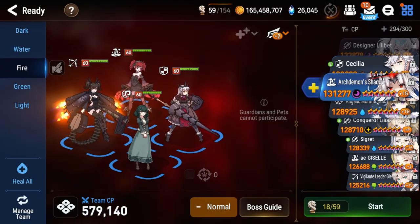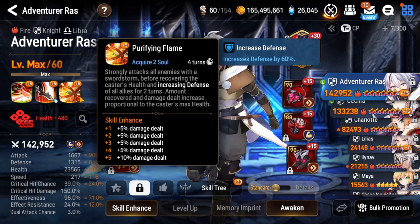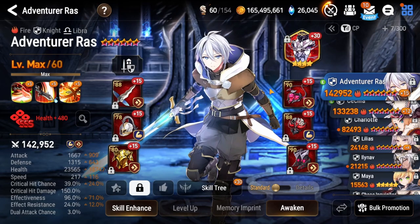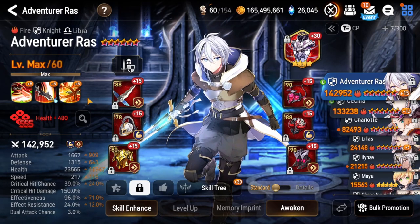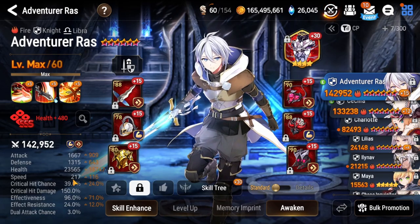For our knight, for a long time I used Adventurer Ras and he's fantastic. His S3 does an AOE buff, so you're constantly hitting that geode every four turns. He also has a dual attack on his S3, and when you bring along Bomb Model Canna, he has a chance to give a defense break while also hitting the geode. One thing with Adventurer Ras: because he has a buff on his S3, if he goes before the boss, the boss will just remove that buff. So build him at 180 speed — and this applies to your debuffer and any other buffers you bring as well.